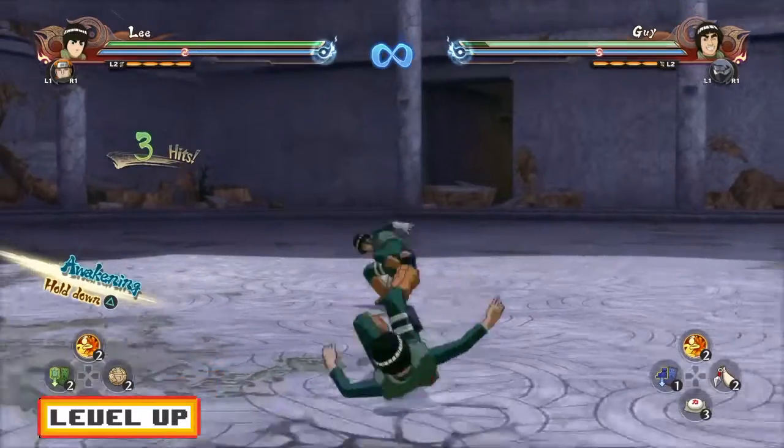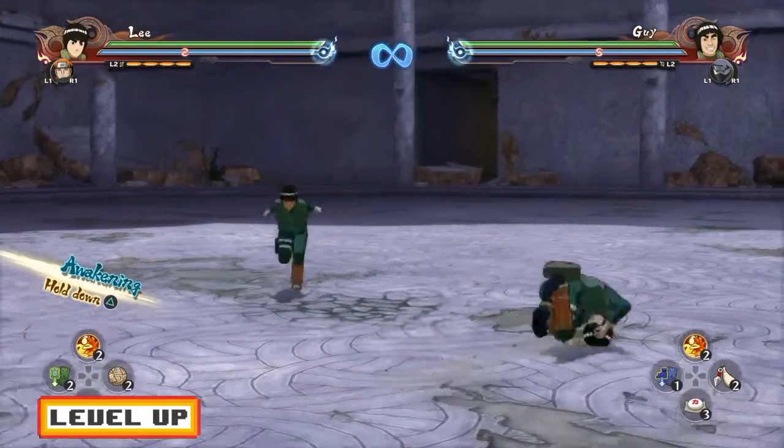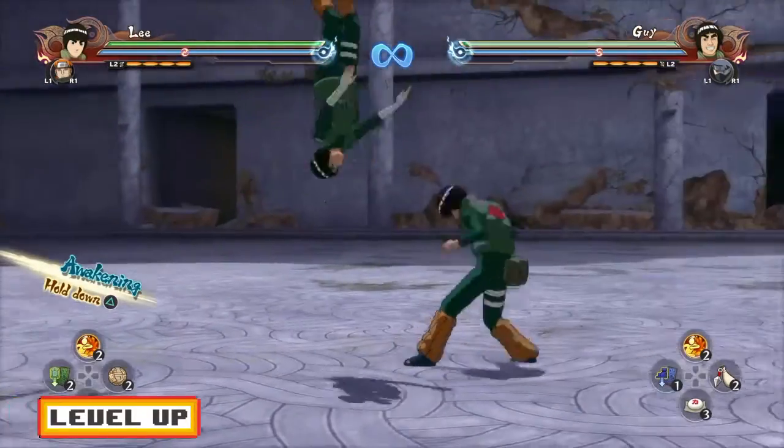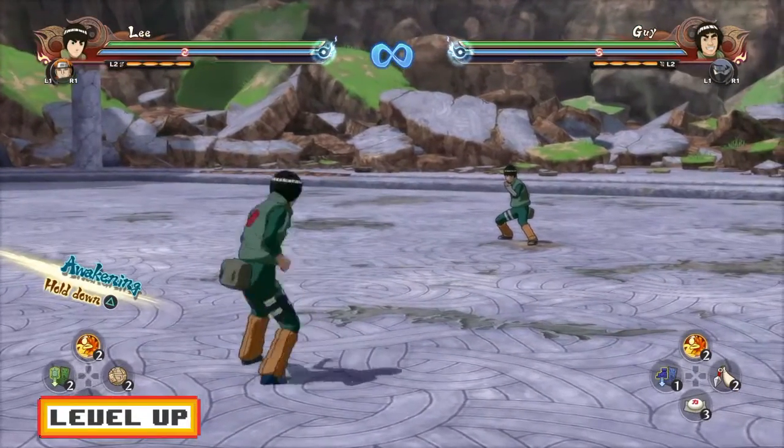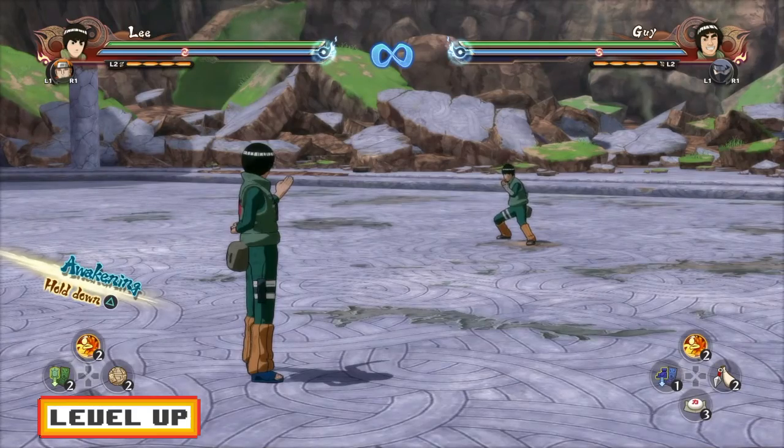Another tip with this character: his lead tilt is really good, lasts a long time, and does major damage. It does more damage than your average tilt — I'd say about three percent more damage. In a fighting game, three percent matters.